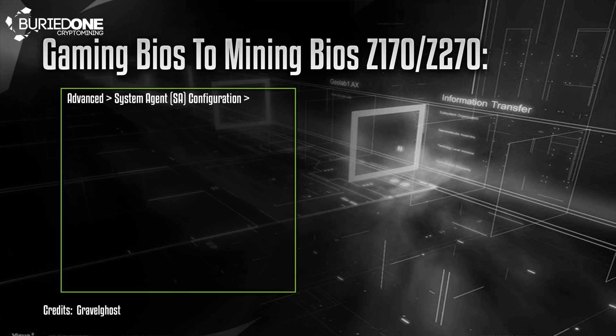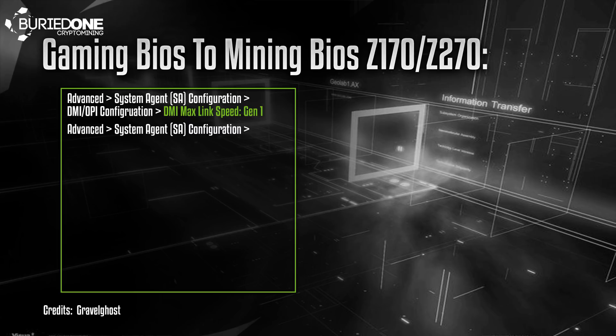First of all go to Advanced, go to System Agent Configuration, then go to DMI OPI Configuration and set your DMI max link speed to Generation 1. Next up go to the same Advanced > System Agent Configuration, then go to PEG Port Configuration and set all the PCIe x16 to Generation 1.